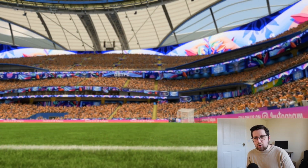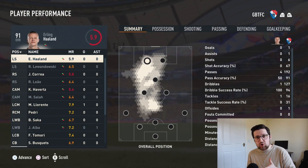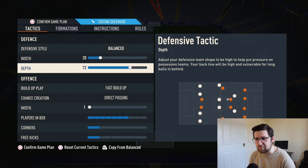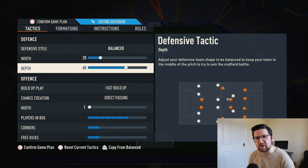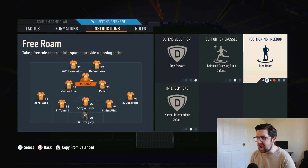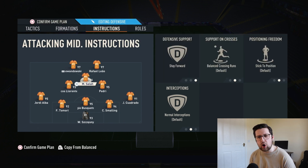Both goals came from my line being too high. With a lower depth I don't think we'd have conceded. There are three things I want to change — two will actually make it perform better, the third is personal preference. First: the depth. I think bringing it down to around 65 will still be aggressive but won't give them runs through. Second: the CAM — I want him on stick to position, always in the hole to drop the ball back to.